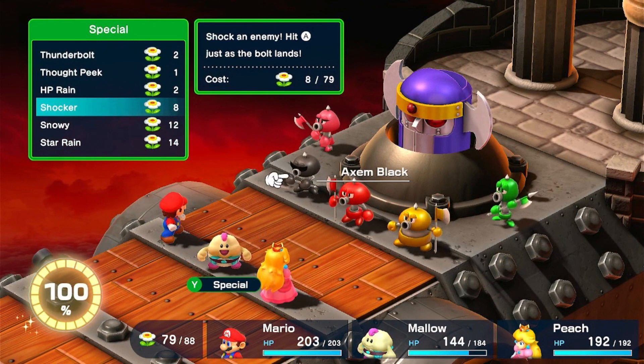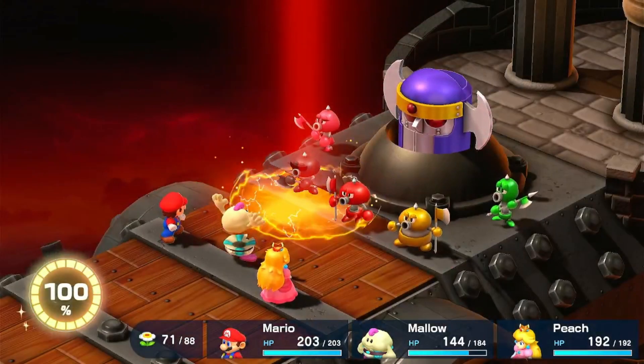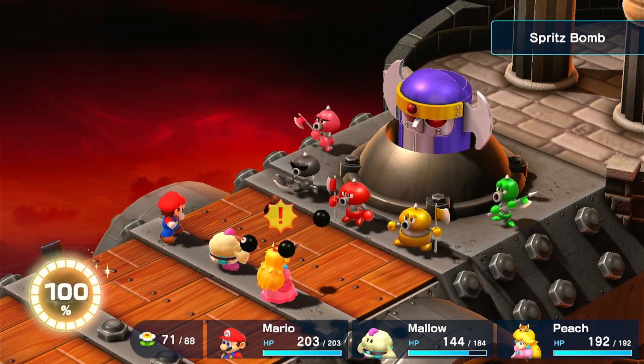Let's do Shocker on Axem Black because if I recall correctly he's weak to Mallow's electricity. Yep. I keep missing the timing on that.